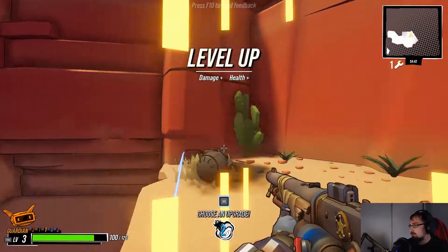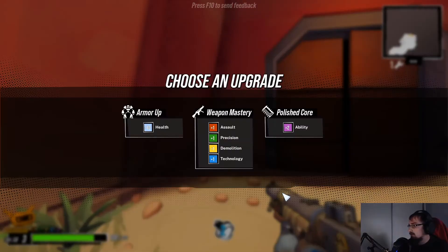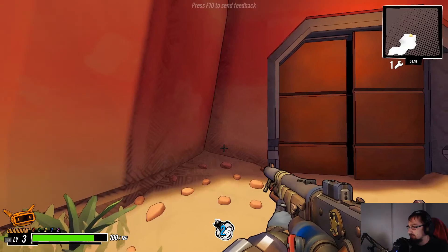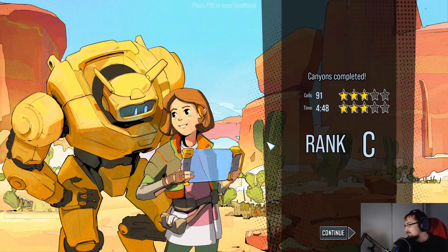We're getting to the end of the run and we leveled up again. We can get more health, we can get weapon mastery which gives us plus one in four different things, or a core with plus two ability. We're gonna go with this one. We got rank C — a little unfortunate, but 91 cells, 4 minutes 48 seconds of time — I'm okay with that.